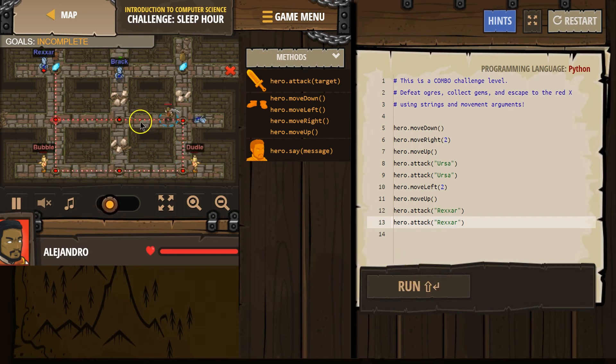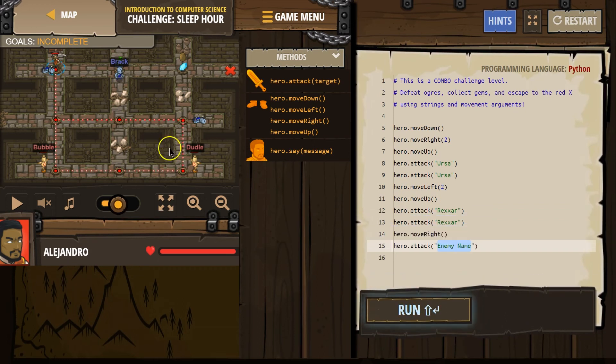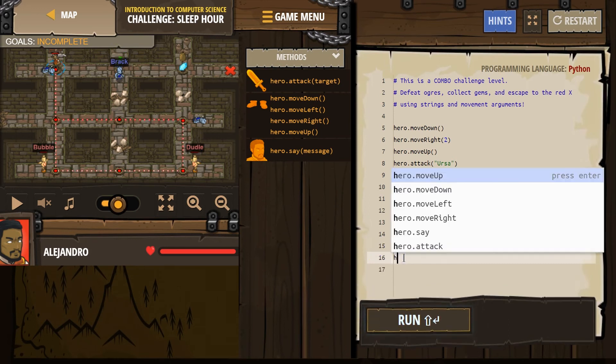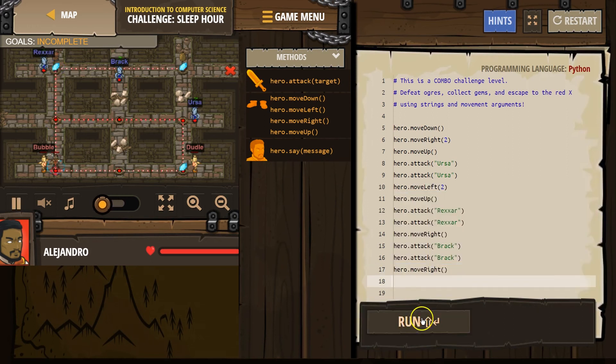That looks good, I think. It's all running. Then we're going to have to go to the right one — because then we've got to attack. We're going to use Brock, which is the string, right? That's their name, and since it's in quotes we know it's a string. Brock. And then I think we just need to go right one more — actually two more.